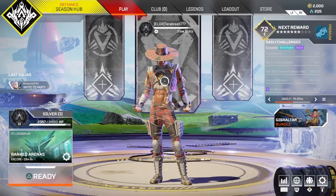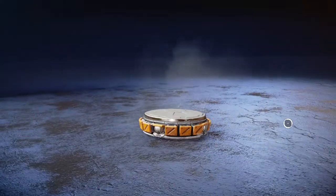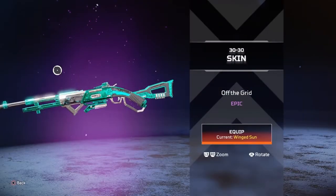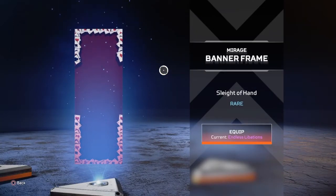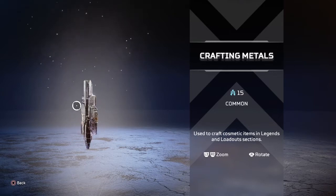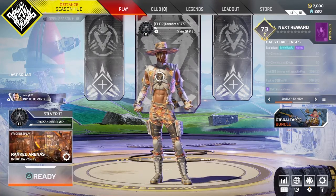Well, let's see if the next pack gives me anything. Apex pack number two. Let's see what we get. An epic skin for a 30-30. Okay, that's cool, I guess. Rare banner frame for Mirage. And... common medals.